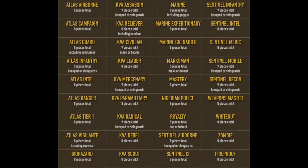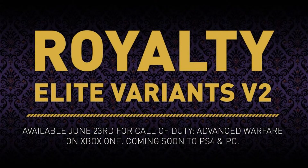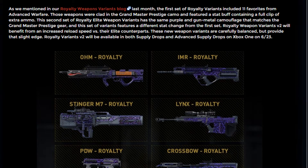Moving on to the Royalty Elite Variants Version 2. They're available June 23rd, but not for all platforms - only for Xbox One, PS4, and PC. June 23rd it'll be coming out for Xbox, but soon after for PS4 and PC. So Xbox 360 and PS3 owners, you won't be getting the Royalty Weapons Version 2 right away. There's going to be new Royalty Weapons coming out on Xbox One on June 23rd.